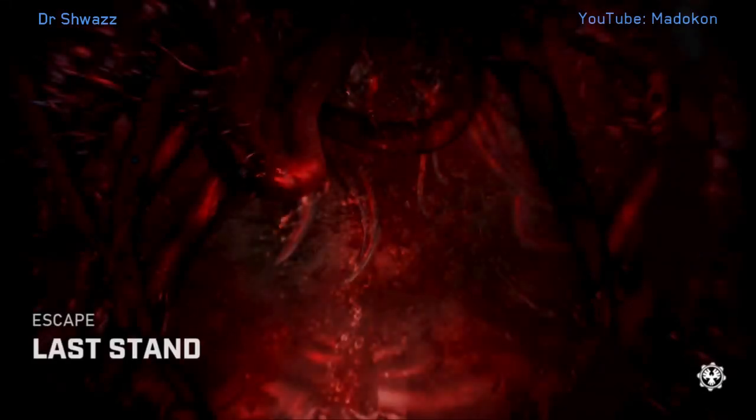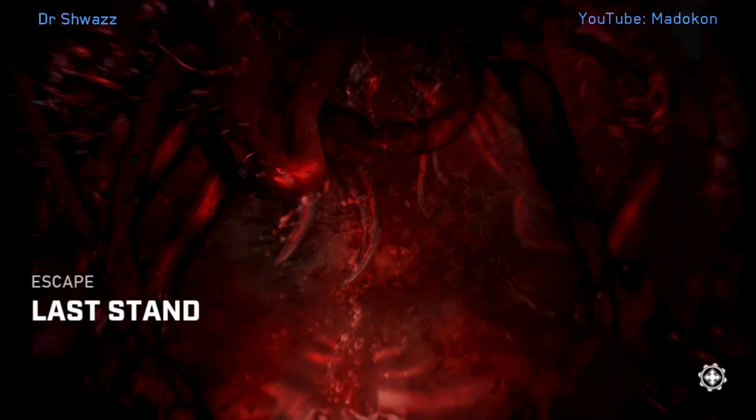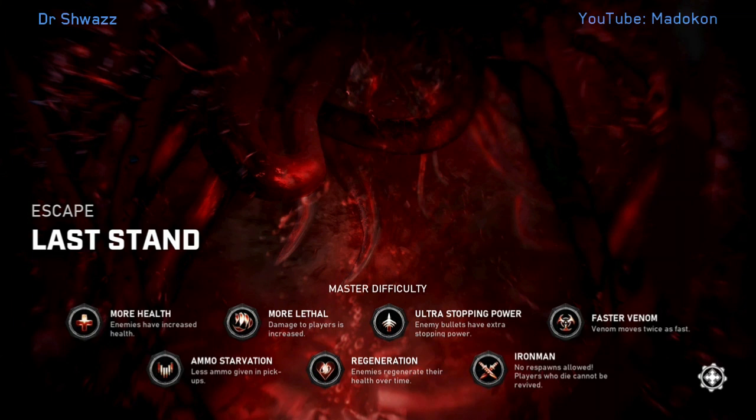What is going on guys, Dr. Schwarz here. In today's video we're going to be doing a master escape tutorial on Last Stand. We're going to be running Keegan, Lonnie, and Clayton. Shout out to Relaxing Cody and Battle Wolfly for running this with me and all the other hives as well. This one's pretty versatile — you can run whatever set of characters you like; sometimes you pull Lizzie in here.